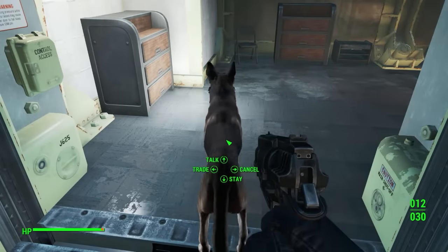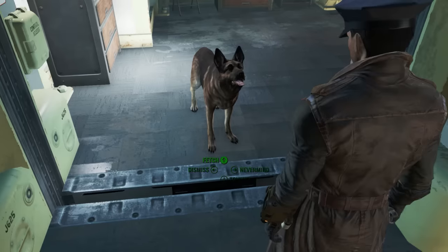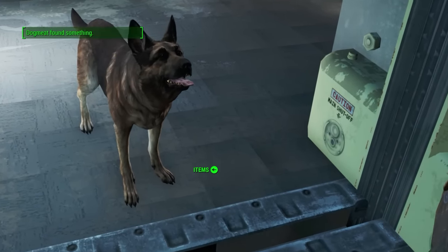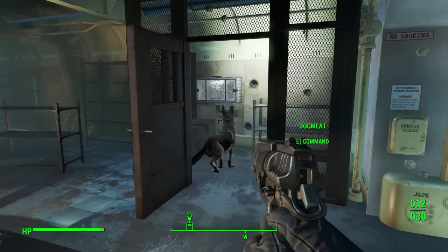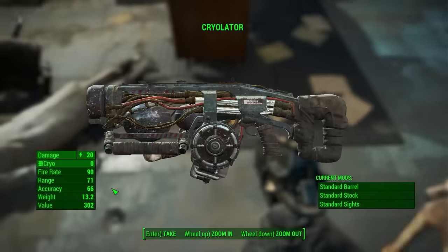When you're inside the room, talk to your dog and command him to fetch items for you. Your dog will find something right away and head straight to the cryolator case. He will pick it up and there you go — you have a brand new cryolator to smack your enemies with.